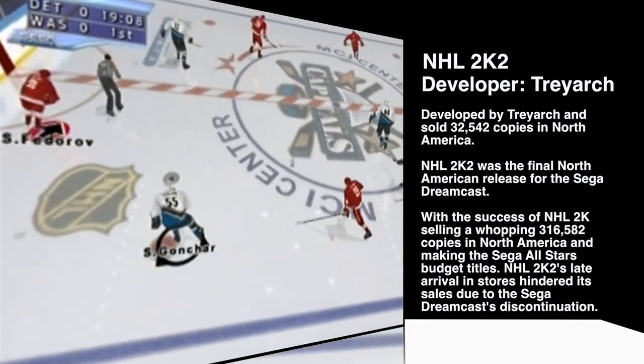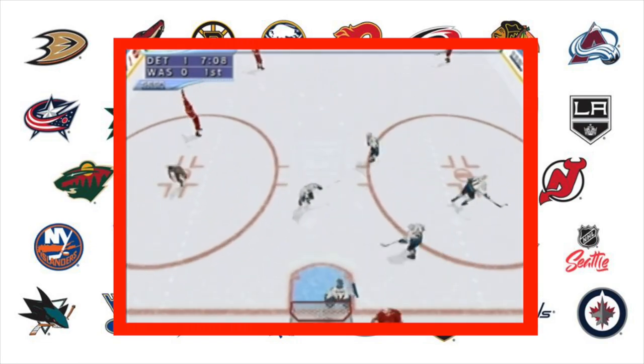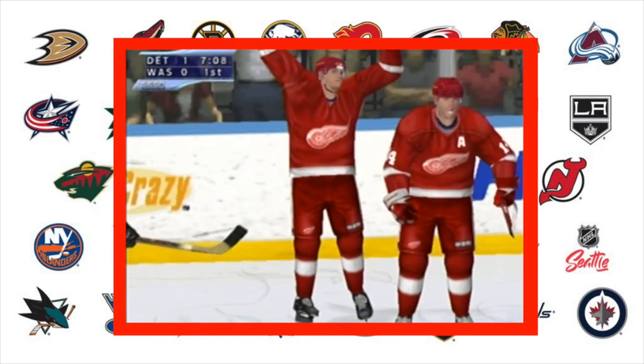At launch, 2K's price point was $29.99 here in Canada, which was a big deal compared to EA's $59.99 price point. EA hated every second of it and eventually signed a deal with ESPN to be the sole presentation rights holder for the NHL. Fun fact: NHL 2K2 was the final Dreamcast game released in North America, in February 2002, and sold in such limited amounts it became a bargain bin game.